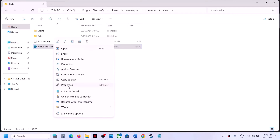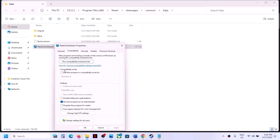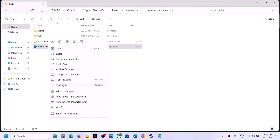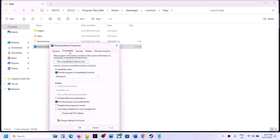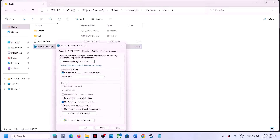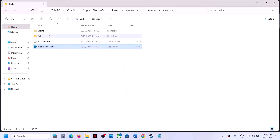If that does not work, go to Properties once again and this time put a check on compatibility mode and select Windows 8, click Apply, OK, then double-click to launch the game. If that does not work, go back to Properties and this time select Windows 7, hit Apply, click OK, and launch the game. If that still does not work, put a check on the box which says 'Disable full screen optimization,' click Apply, OK, and launch the game.